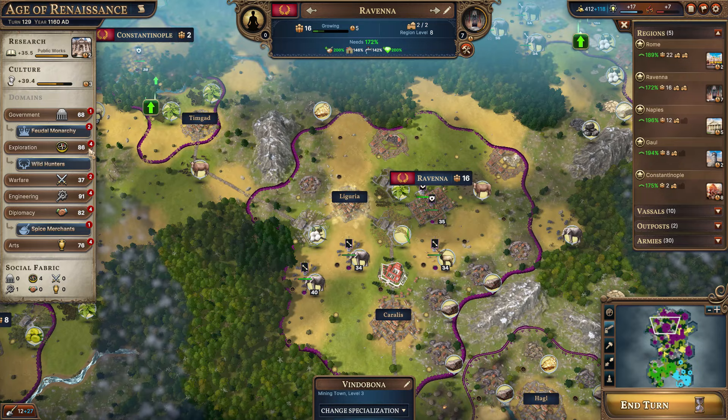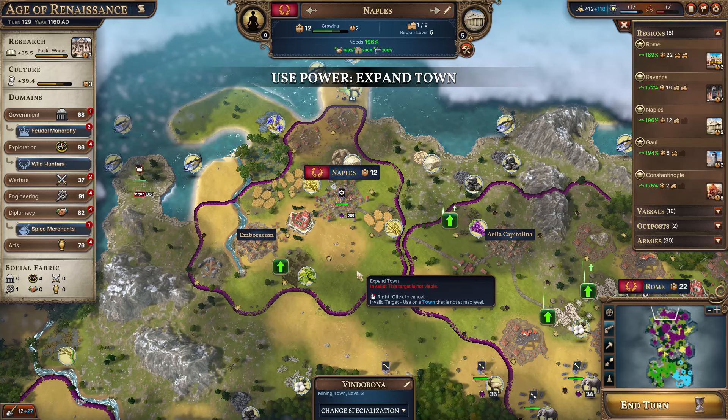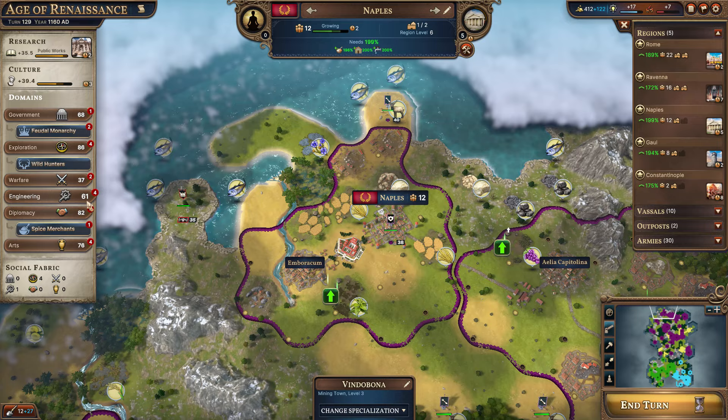So you're getting the three here — they don't really need food in this location, but it'll be helpful later. It could use more production. Naples does need more food, so we'll use it here; that gets about to the 196% modifier.